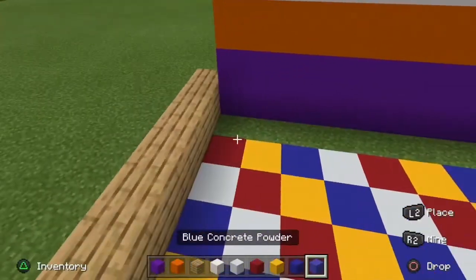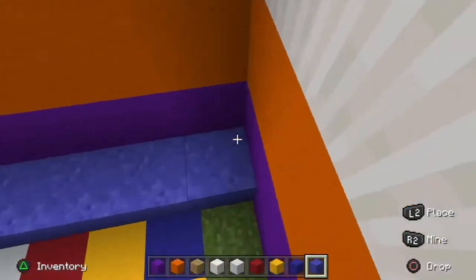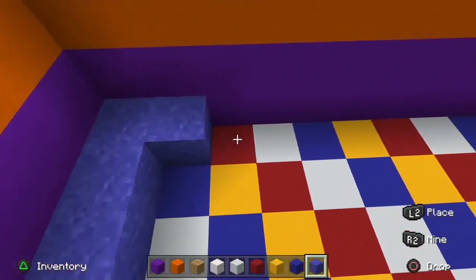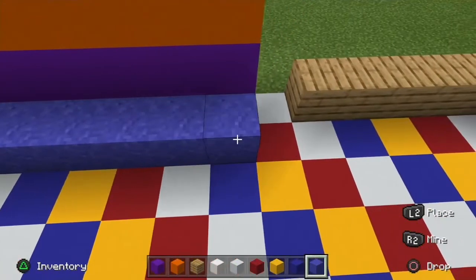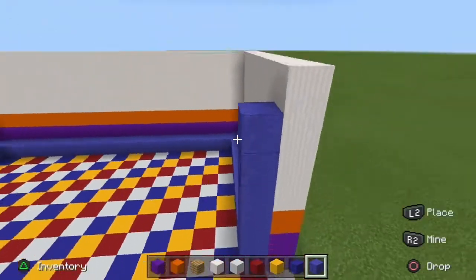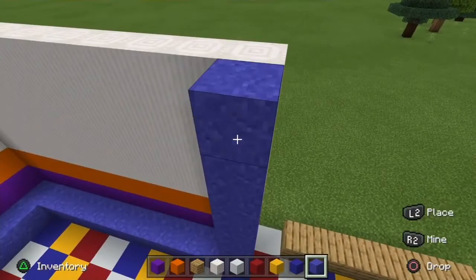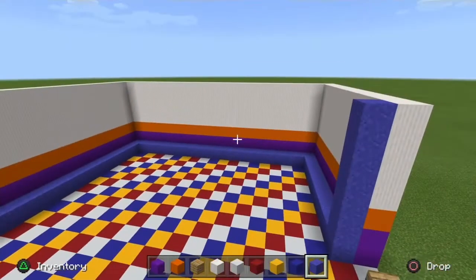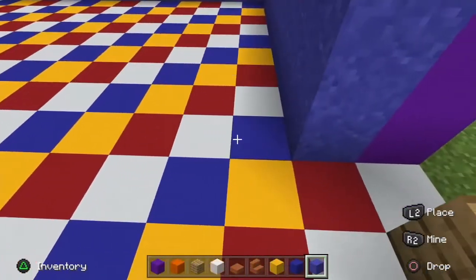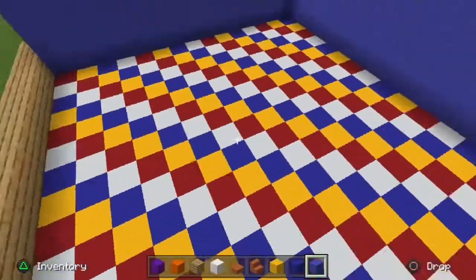Now we're gonna get started on the walls. We'll take some blue concrete powder — not blue concrete because I just didn't want the same textures throughout the whole building. You're gonna put it all the way until the last standing wall and bring them up all the way to the top. Fill all of that in and we'll get started on the next step.